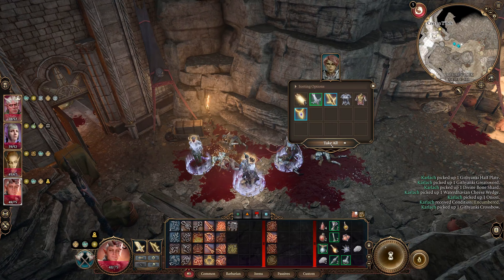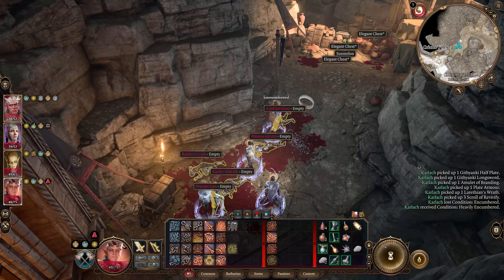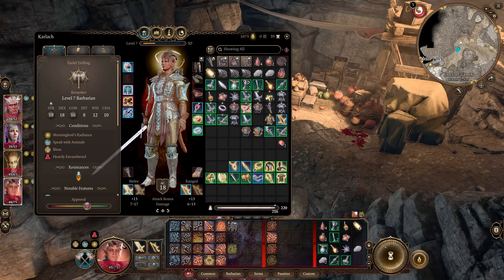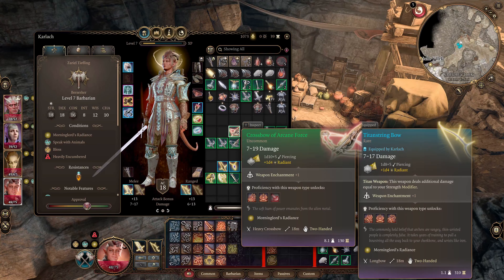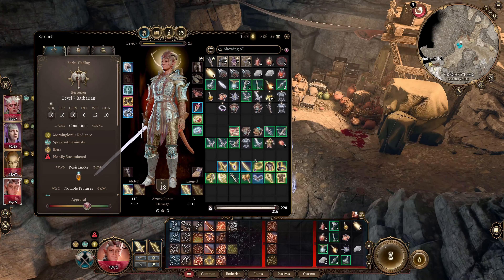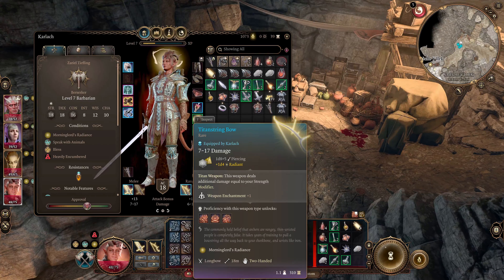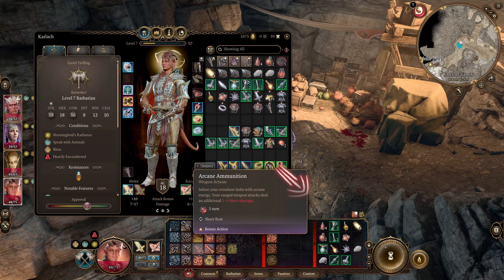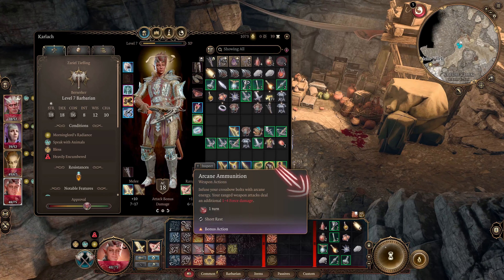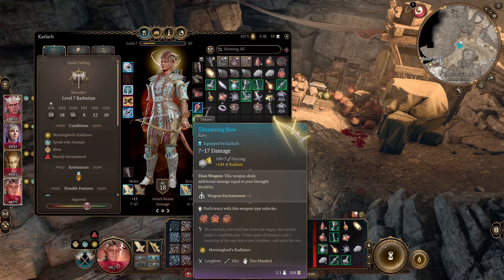Good morning guys, welcome back to our Baldur's Gate 3 playthrough. Before we head on, I want to point out that the corpses are not exactly in the same position as in the previous episode, because I managed to find out what happened with my weapons - one of them got kicked out of my hands. Only the Warfang was in Lae'zel's inventory and the Susur dagger. Not sure how.